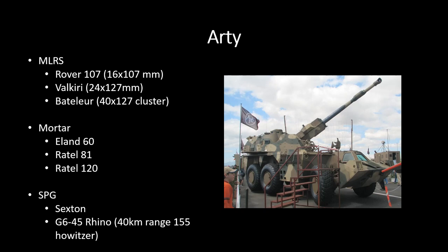Mortars: the Eiland 60, the Rattle 81, and the Rattle 120 — 81mm mortar, 60mm mortar, and 120s — all on very mobile vehicles. Quite a few of the mortars in Wargame right now are tracked vehicles that are not as quick to get out of the firing position. These things are going to be more annoying because they're just very fast.